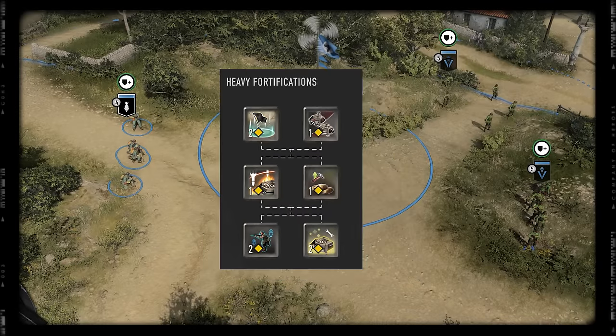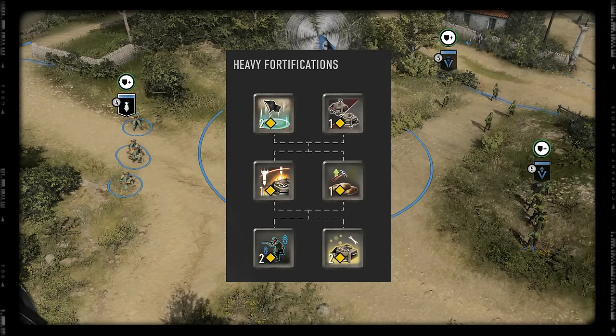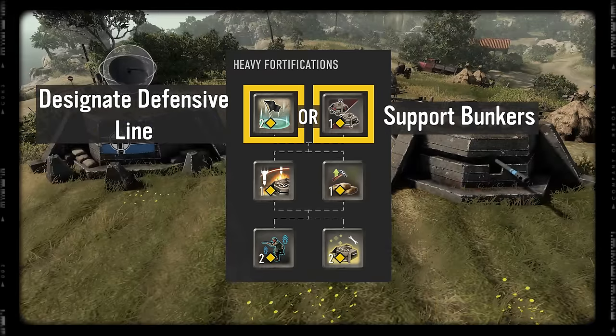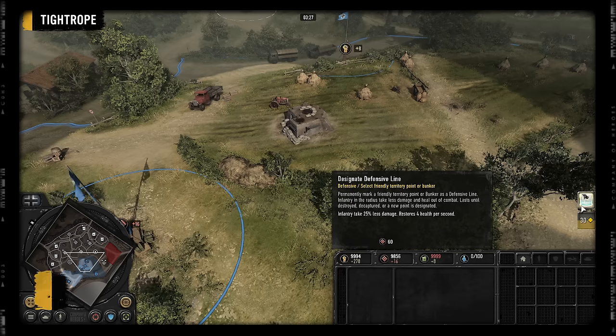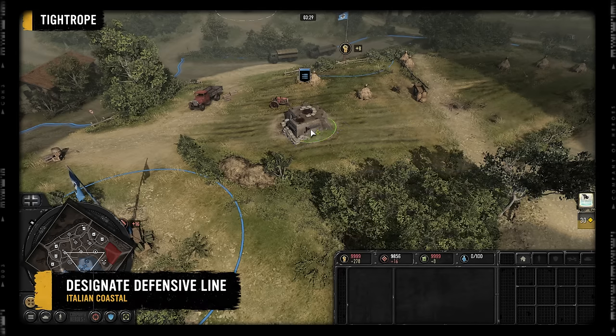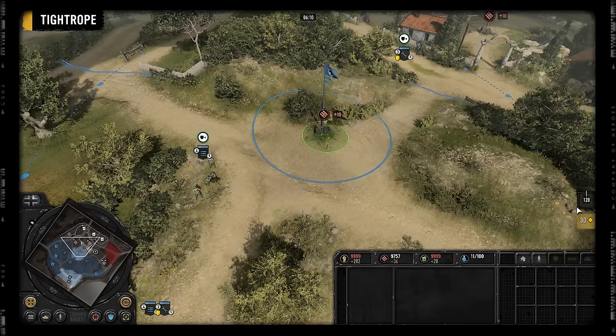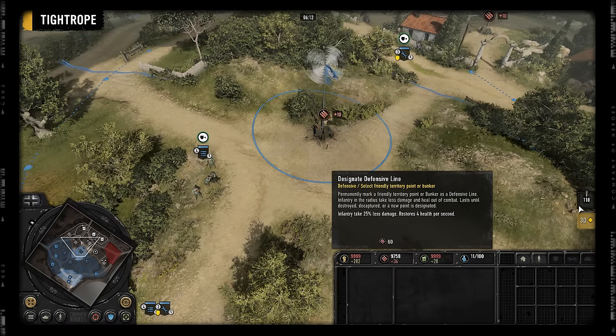Switching over to the heavy fortifications half of the battle group, initially you have the choice between Designate Defensive Line and Support Bunkers. For 60 munitions, you can activate Designate Defensive Line on one of your bunkers, or you can also activate it on a connected friendly territory point.